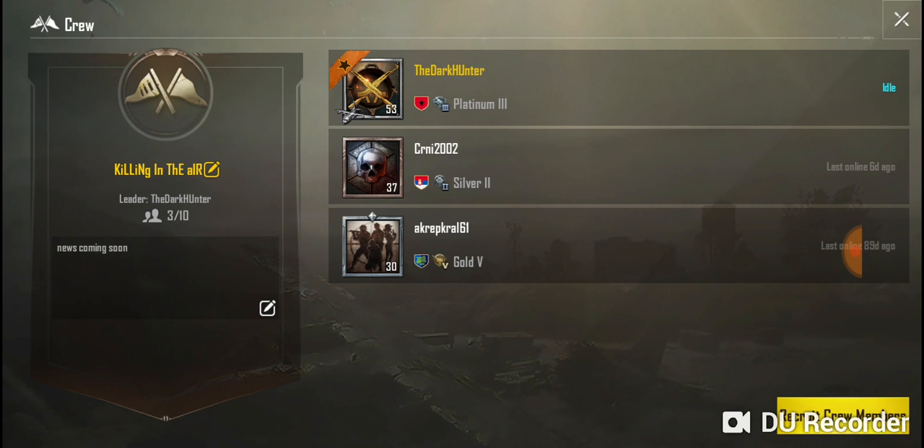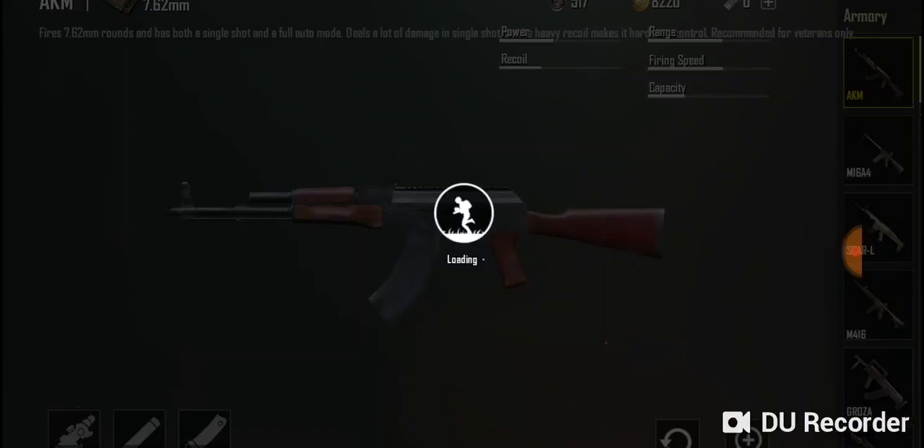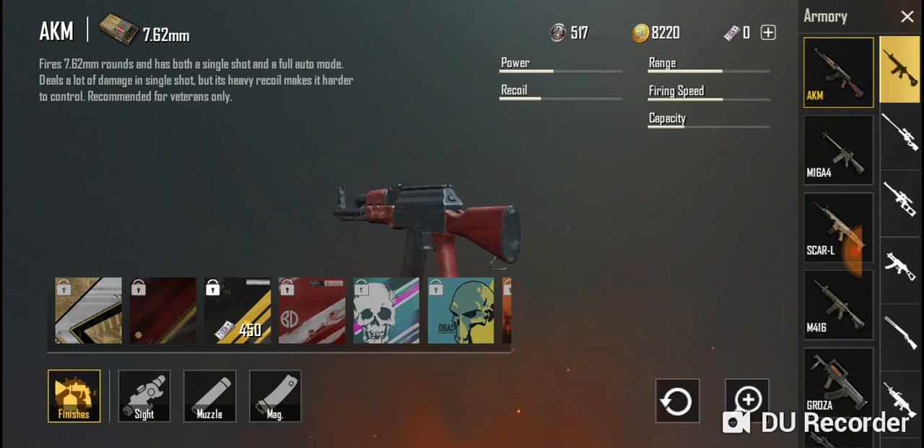The crew feature is a good one — you can create a crew with some friends or local mates, invite them, and call yourselves whatever you like: dirty dog one, dirty dog two, dirty dog three, dirty dog four.